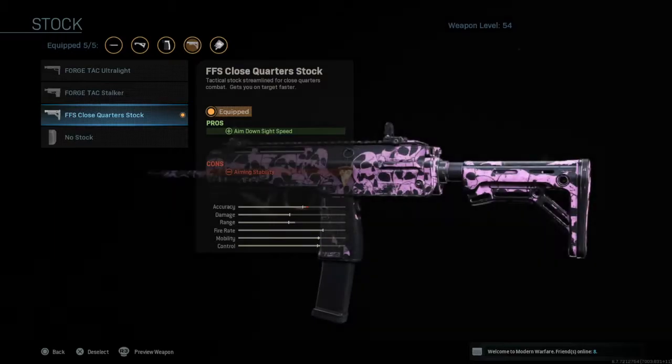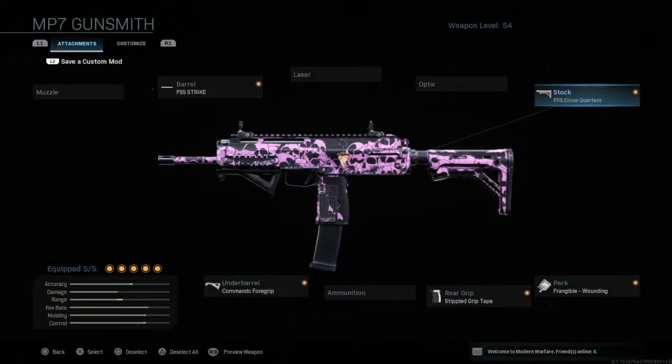We have the stock — the FFS Close Quarter Stock. The aim down sight speed is increased, and the aiming stability is decreased, but only very minimally. The aim down sight speed increase sort of balances out using the FFS Strike barrel.